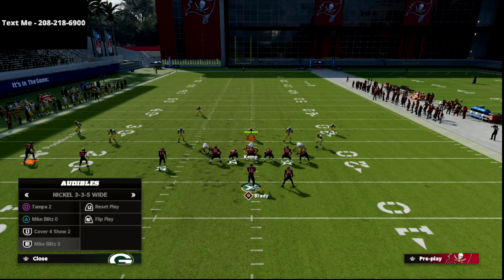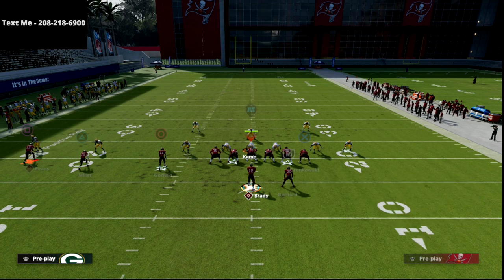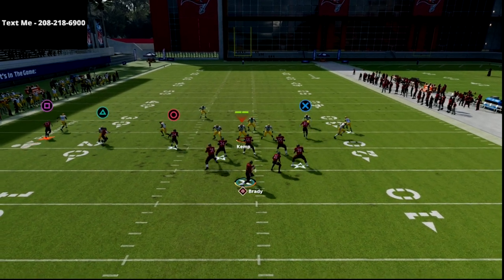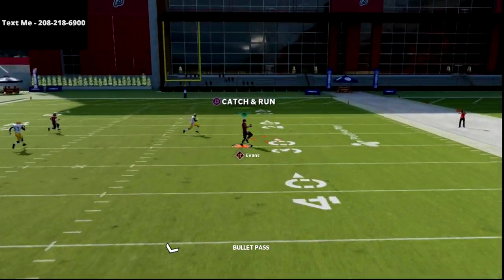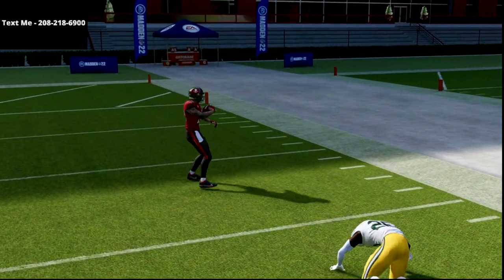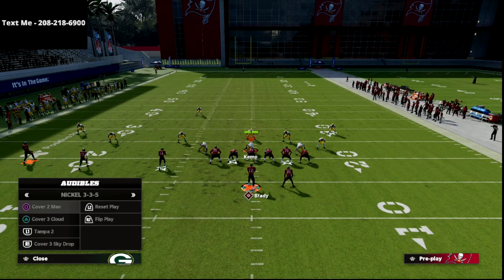I'm going to show you another coverage that is making a significant comeback right now: the Mike Blitz 3 meta Mabel coverage. What I mean by Mabel is we're going to double flat. What you can do with this is basically use your slant or your post as a check-down that you can hit with your tight ends. And if they are able to user both of those, then you've got Mike Evans running over the top for a one-play score. This is my favorite Cover 3 bomb post-patch right now in Madden 22.